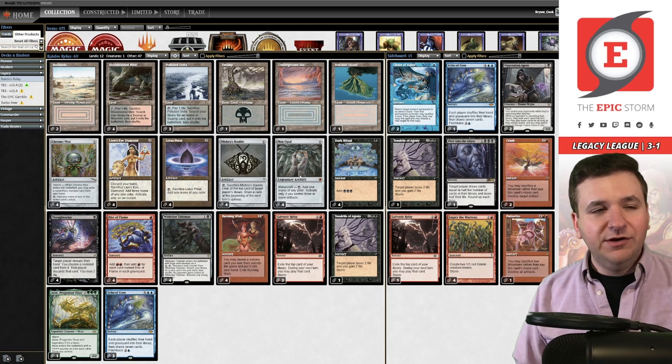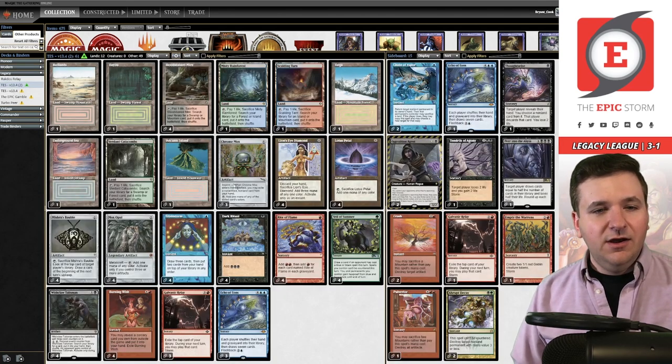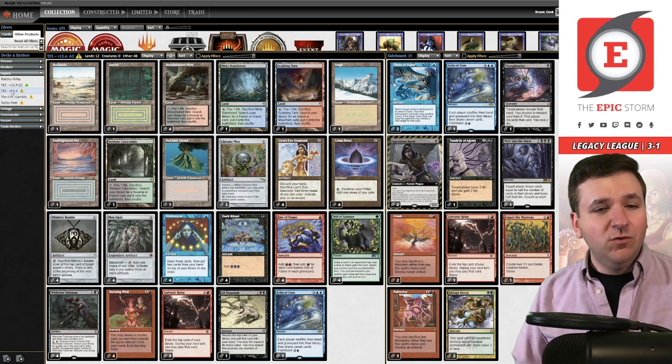Coming into the final round I started brainstorming and went back to TES, asking what could this deck look like. If we keep Veil of Summer because it plays better with Echo, lose Ad Nauseam, and put in two more Echoes, we don't have main deck Tendrils and no Aria, but we could have something like this. You could shove Aria to the board to bring in against Murktide blue-red Delver matchups. This deck list is currently 61 cards, so if you want three Echo in the main deck you have to find another card to cut — maybe three Opal or find something else.